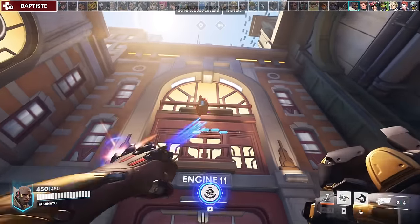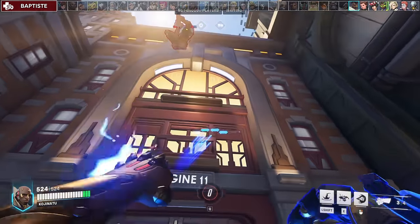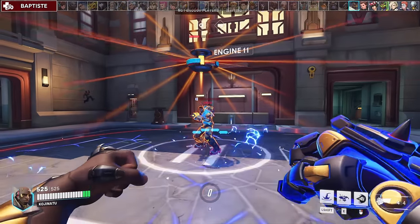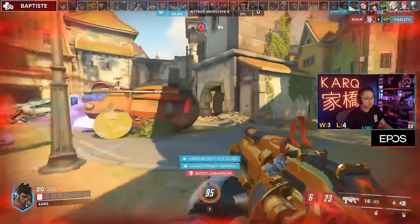Against Baptiste, his jump is annoying and can dodge your slam damage and a lot of your ult damage since he's further away from the center, so be mindful of that. If he uses his immortality field, remember two things: one, your ult doesn't actually break immortality field; two, try to punch Baptiste and his team out of its range.